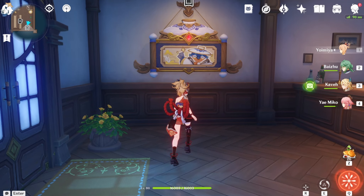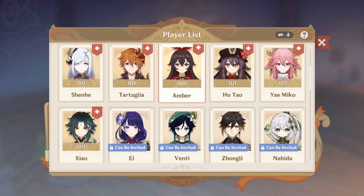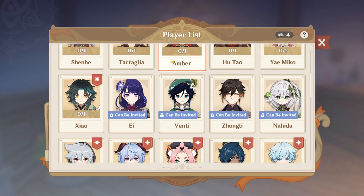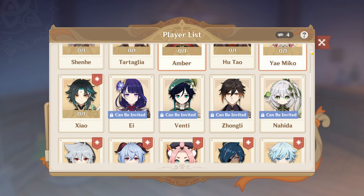Hey guys! It's VickTeenGamer here, and we are back with more — and I mean more — TCG goodness. Right now, all we have to do is beat up the four Archons, and then we can just go on and tackle the challenges, which will be the three enemy cards that we can get. But right now it's just the four Archons, and afterwards I'm just gonna do the three other characters shortly.